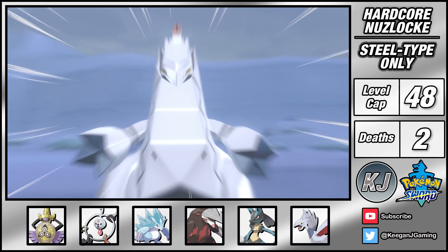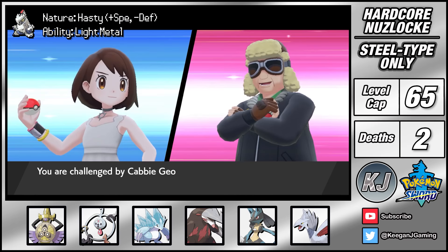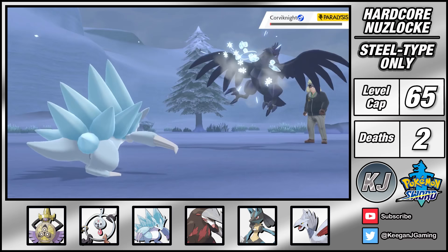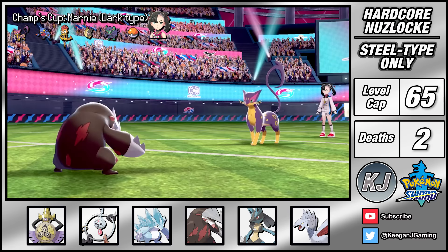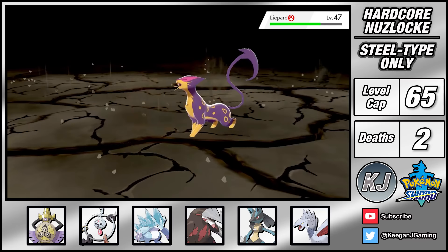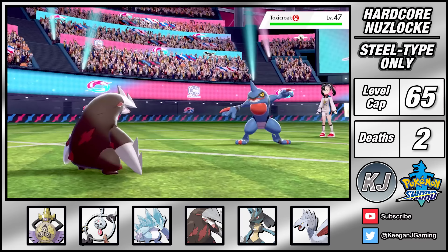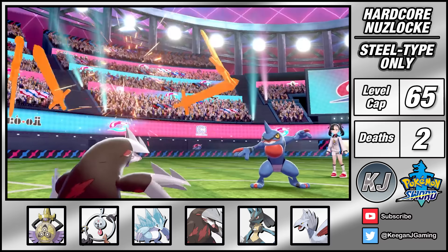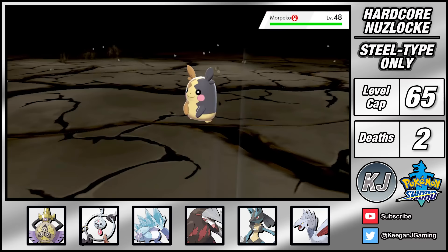With all 8 badges secured I'm northbound on Route 10 where I can catch a Duraludon - a Dragon and Steel type which is just about as cool a combination as you can possibly get. Making it to Wyndon for the final of the Champions Cup, first up is Marnie. I use Swords Dance with Excadrill on turn 1 as Liepard goes for Nasty Plot, then take it down on the next turn along with the Scrafty that follows. Toxicroak can only hit me with Sucker Punch or Swagger so I boost my attack with Swords Dance while draining its Sucker Punch PP, then take it down with Earthquake. With my attack maxed, the rest of Marnie's team gives me no trouble at all.